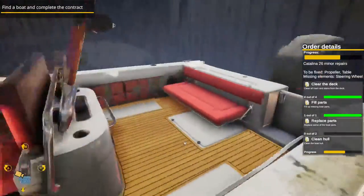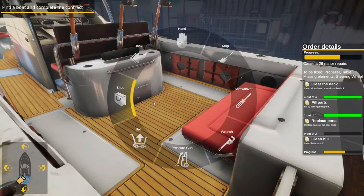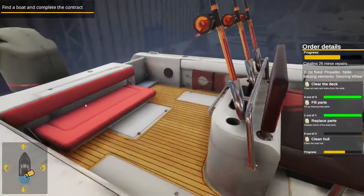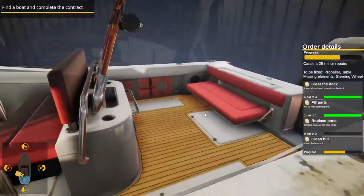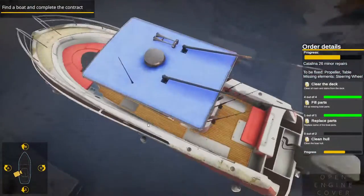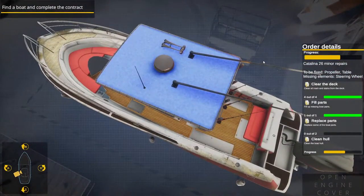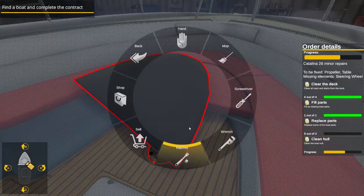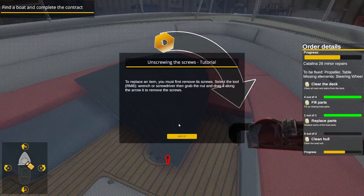What do we got? Missing components. I don't see — oh, the table! To replace an object you must find the screws. Select the screws.